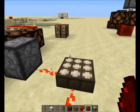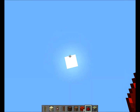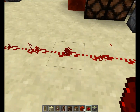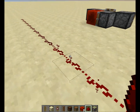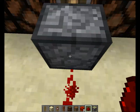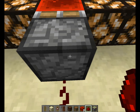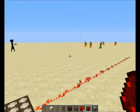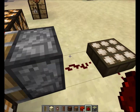...up to 12, 13, 14, 15 — so 15 is the maximum at noon. Sunrise and sunset are around level 7. If I go to noon it will power this piston, and at lower power levels it will not.